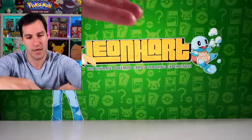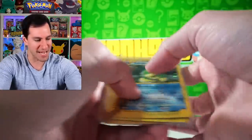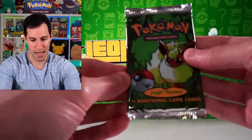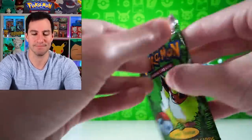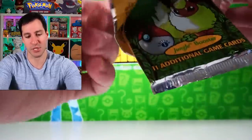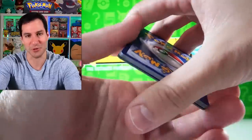We've officially reached the halfway point! Quick look at what we've pulled so far: Gengar, Celebi, Pidgeot, and Blastoise from Base Set in perfect condition. Ready for round two? I'm calling a First Edition Jolteon in this Flareon pack — First Edition Jungle, lots of amazing cards. Just three cards with this one.